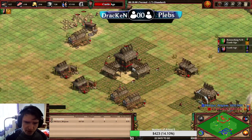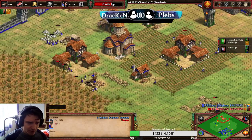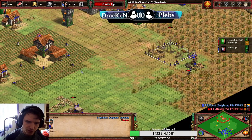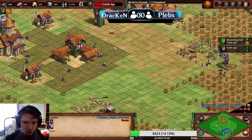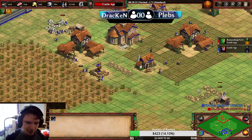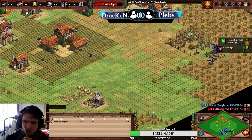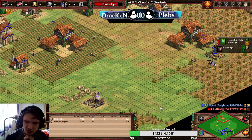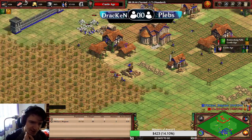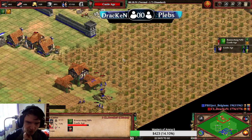We didn't really care about eco so far, so for now our ecos are kind of similar. Yes, he has a second TC and even a third TC. I would much prefer to have the siege workshop now, but that's not really the case for the opponent. He will boom away since he's on more TCs than we are, but we already have wheelbarrow, and I think I even collected more resources by this point because I was longer in feudal age.